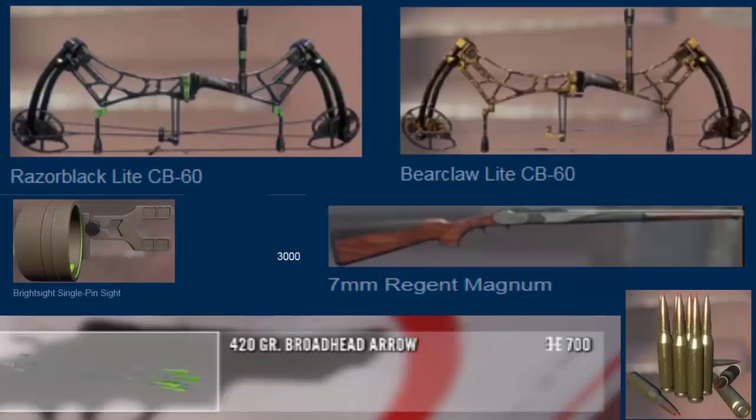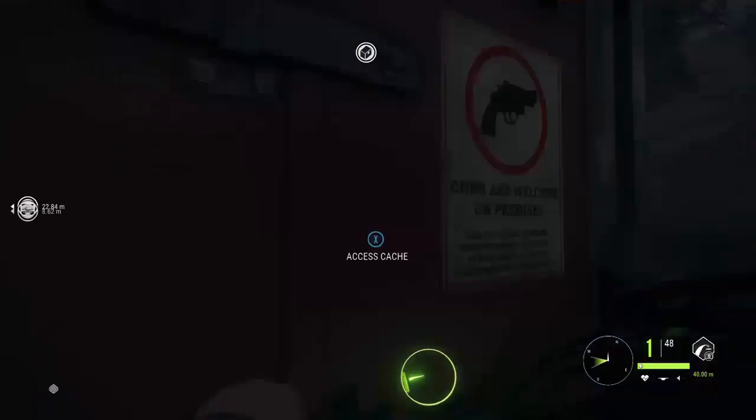Before we head out into the field, let me tell you what my loadout is — I am Matrix Native after all. Today we're carrying the Razorback Light CB 60. The only difference between the Razorback and the Bear Claw is the hip shot: the Bear Claw has 14 and the Razorback has 60. I really like the Razorback for the OD green, but either one would be considered a starting bow since they're basically the same price. Along with that, we're following it up with the 7mm with hot loads, and the 420 grain broadhead arrow.